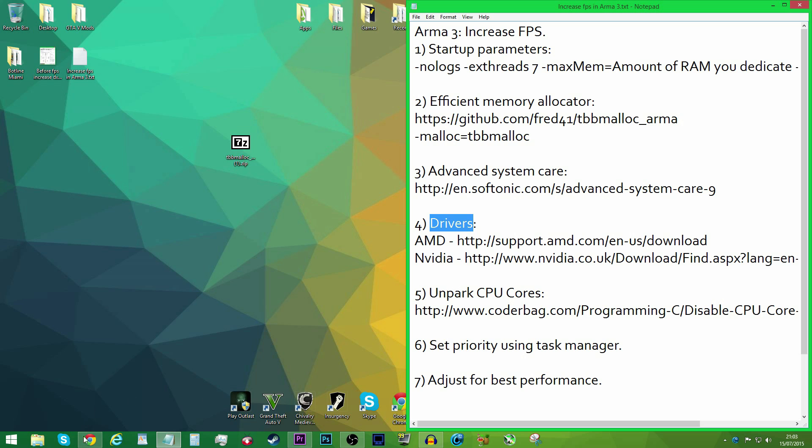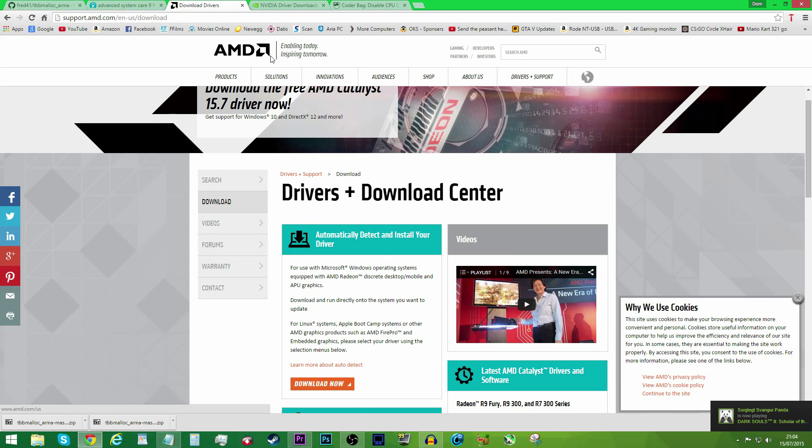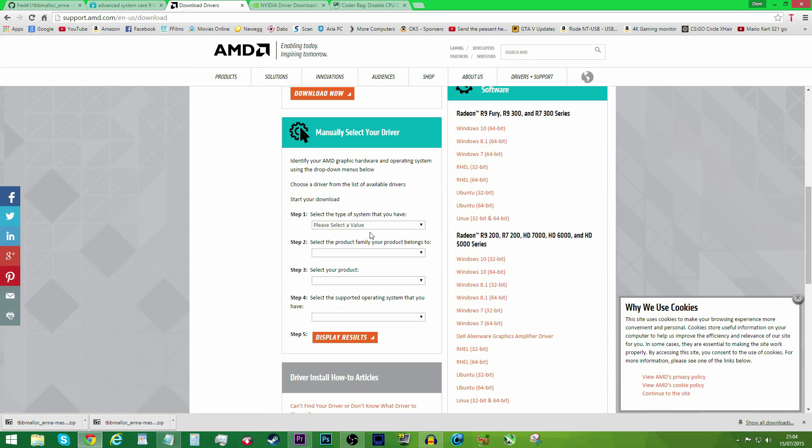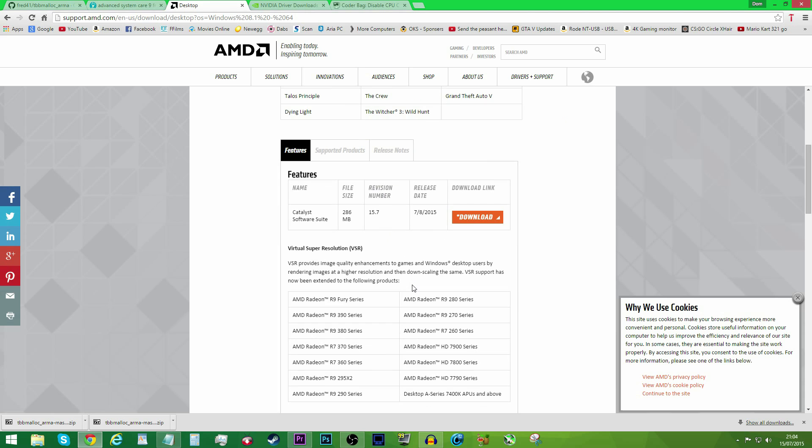Now, installing drivers — this is essential, and there was a new driver that just came out. Head to the link in the description. If you have an AMD card, go to manually select your driver. I have a desktop graphics card in the R9 series — I have a 280X, so mine is the 200X series, and I have Windows 8.1. Click Display Results and it should load up. This is the new driver I was talking about — Catalyst 15.7. It's done a big performance boost in a lot of games. Just click download — it's around 300 megabytes for Catalyst.